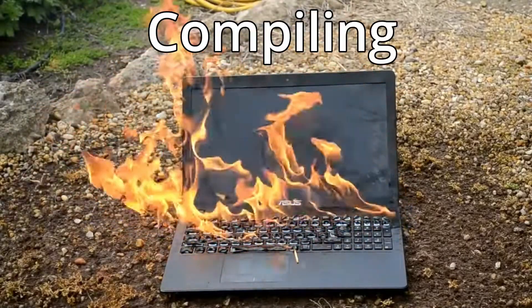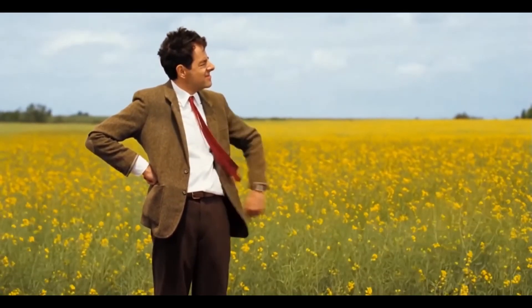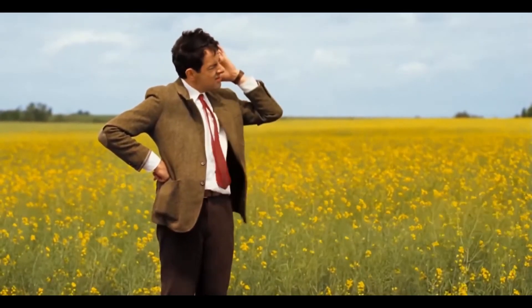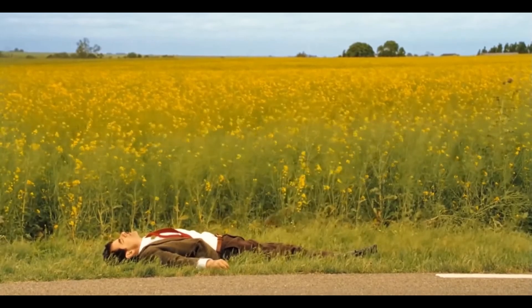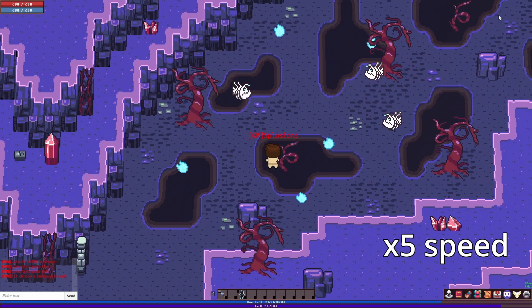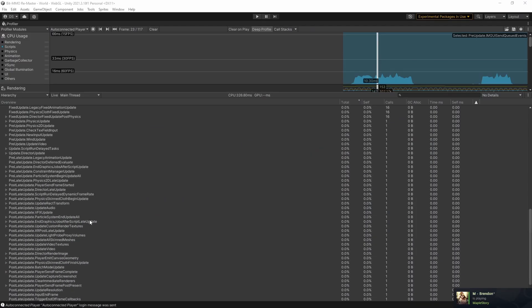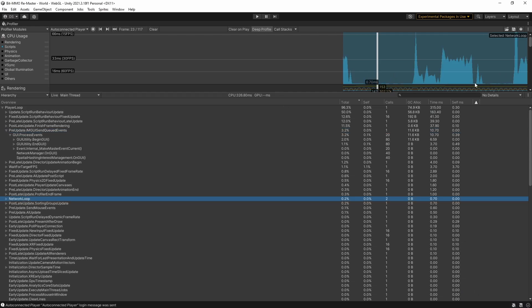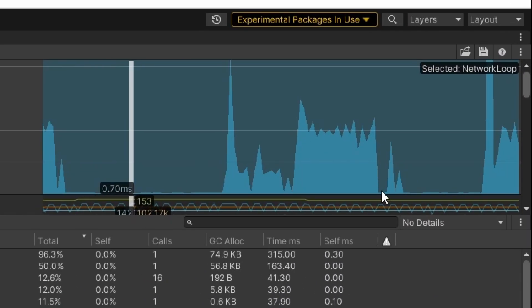Compiling a debug version of the web client takes nearly an hour, so every single time I wanted to test something small, I had to recompile the entire thing for an hour. Troubleshooting this took a long time. And because of all that extra debug bloat attached to the web client, the game ran at like one frame every four seconds. But I did notice something in the network graph of the profiler: deep valleys of no activity followed by a giant spike.